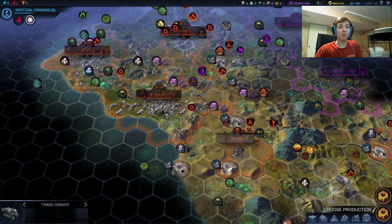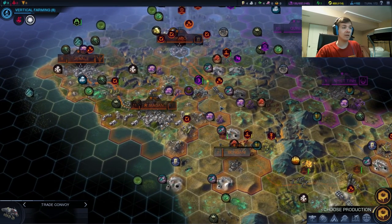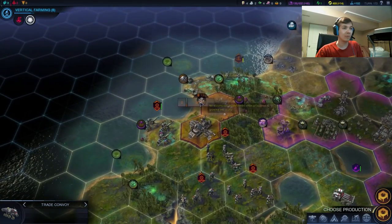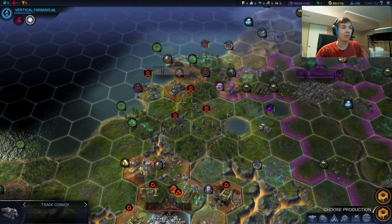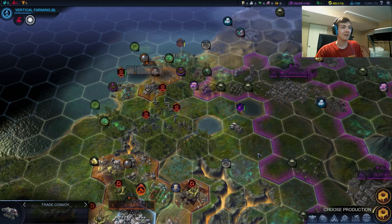Hey guys, what is going on? This is Largnog1, and welcome back to part 11 of my Let's Play of Civilization Beyond Earth. We are playing as the African Union, and we are going for a purity victory. Last time, we were able to push up — we still haven't lost any units — and we were able to secure the position for Xercee. Hopefully this will become a good tack jet forward to allow us to push a little bit into Tiangong's land.